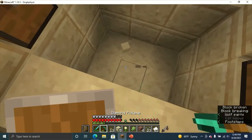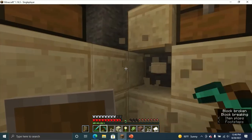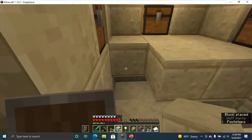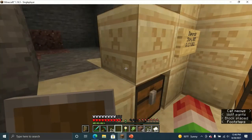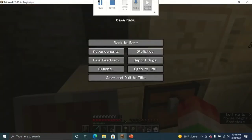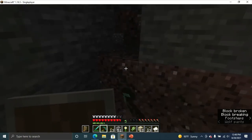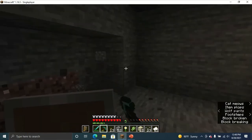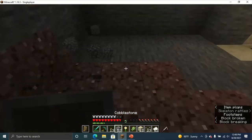We got the TNT and stuff like that, and we're gonna continue building it. For the fountain, we're gonna need some cut sandstone — cut sandstone, yeah.